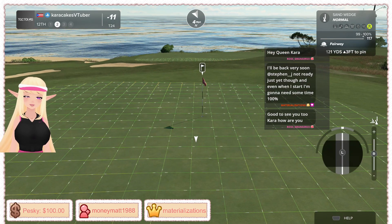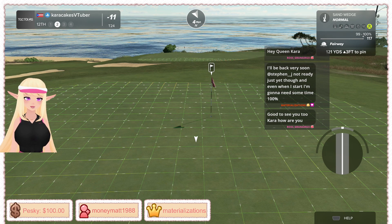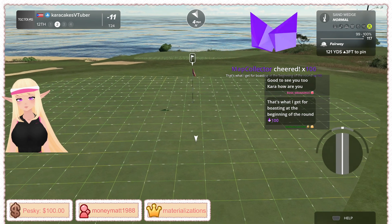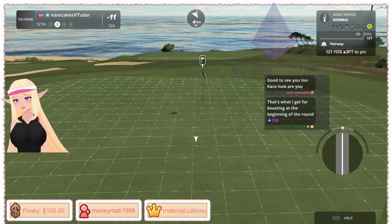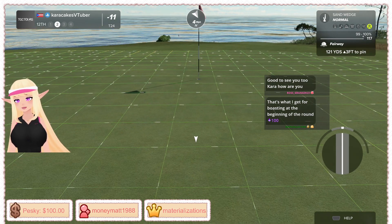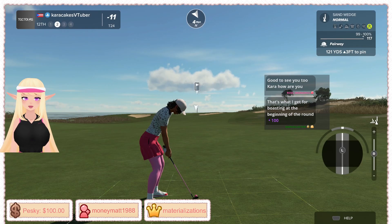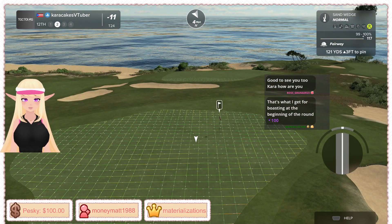Alright — here again, downhill but you've got a wedge in hand. A wedge is going to stop even with a downhill slope unless it's like yellow or red lie. So I'm going to de-loft a little bit, get it up there, cut through the wind a bit, and let it bounce once — and it will stop.